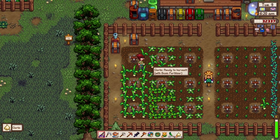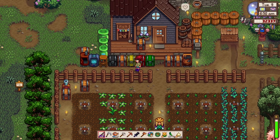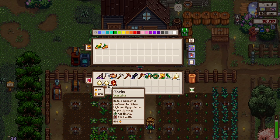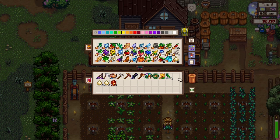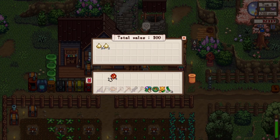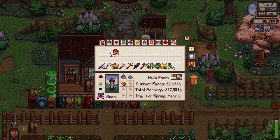As you can see, we are harvesting garlic — smells so good, it's gonna be perfect for frying fried chickens. We're gonna set aside one garlic in case one of our town folks needs it. The community center doesn't need garlic, so let's set aside our golden garlic and sell the rest for extra profit, since I'm planning to buy the Way of the Wind part two.